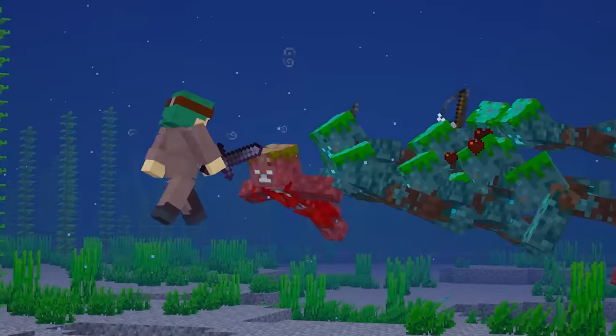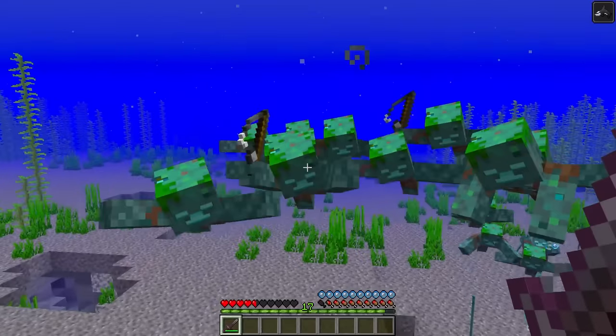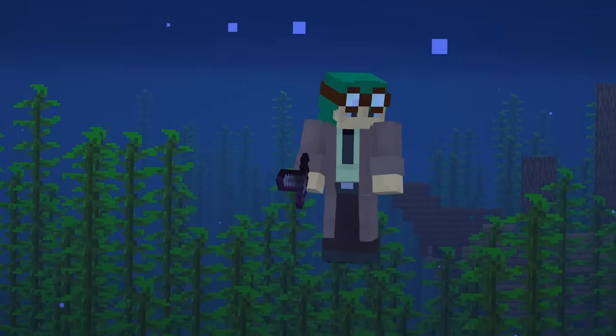Though if you find yourself cornered by a group of drowned, an orca could actually save your life. Not only do they fight back against them, but they provide the player with orca's might — a status effect that increases melee attack speed. Just watch out where you swing. I'm sorry. I'm so sorry.